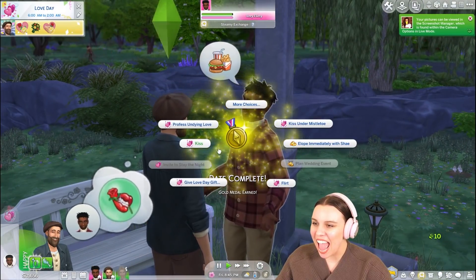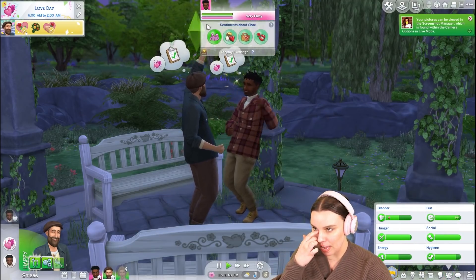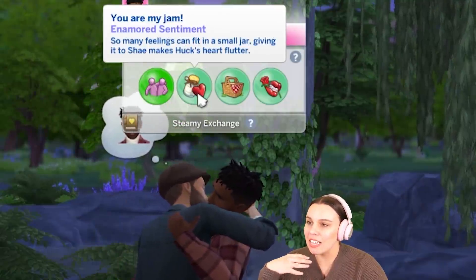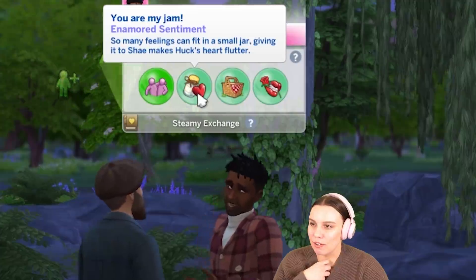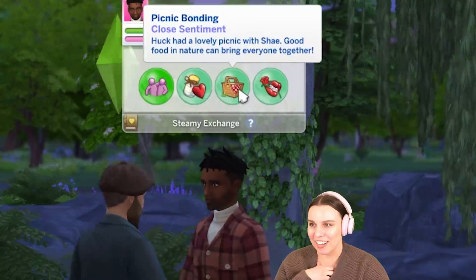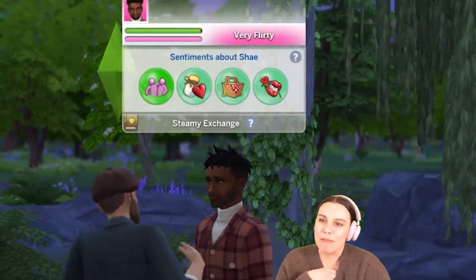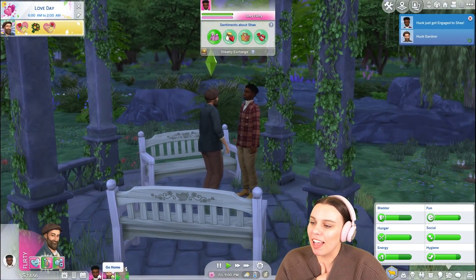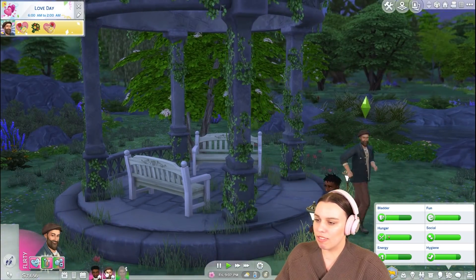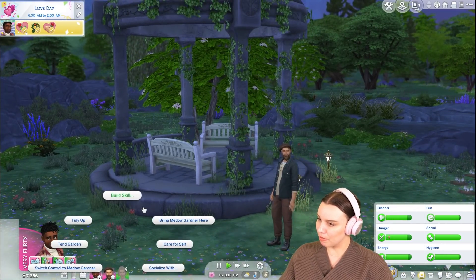Yay! This is so cute! We probably definitely have new sentiments — Deeply Connected. 'You are my jam — so many feelings can fit in a small jar. Giving it to Shay makes Huck's heart flutter.' And then they had a picnic bonding session and now they're smitten. I'm going to let these two stay here and do their thing — let's give them some private time.